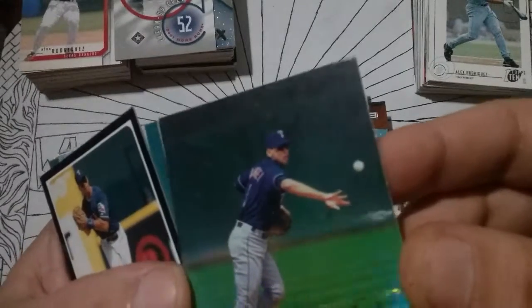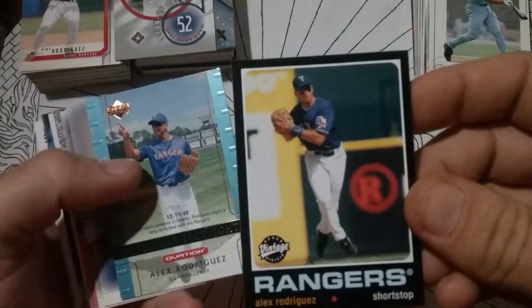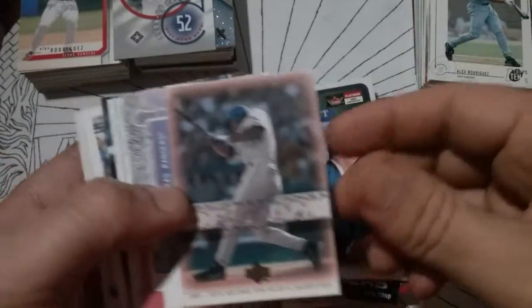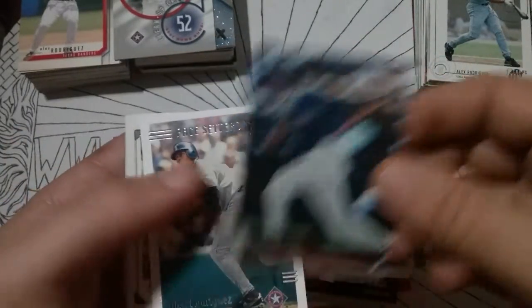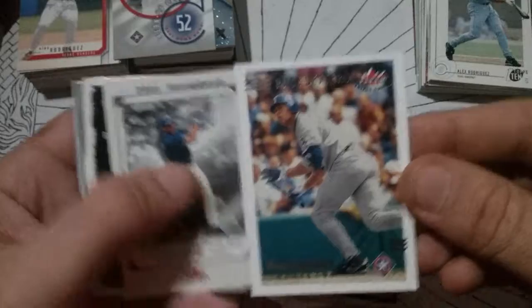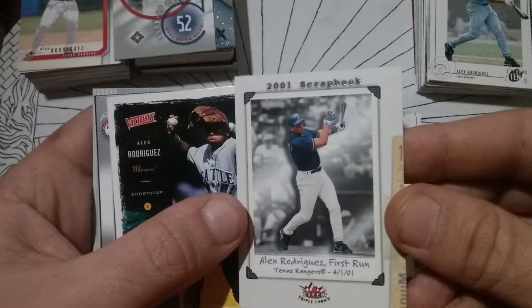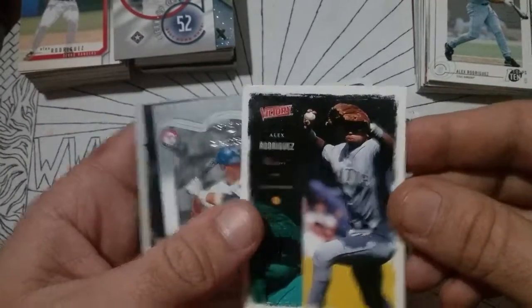There's a vintage Rangers uni. Fleer Game Time. Hits leaders — that one's trash. Fleer Triple Crown Pacesetters. '01 Scrapbook — his first run with the Rangers. That one's okay. '03 Donruss Classics.